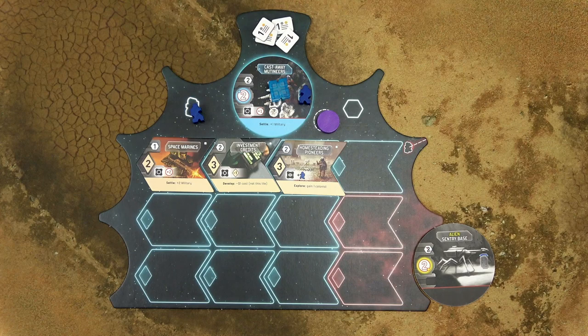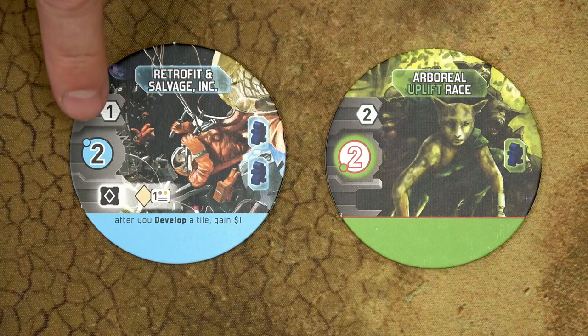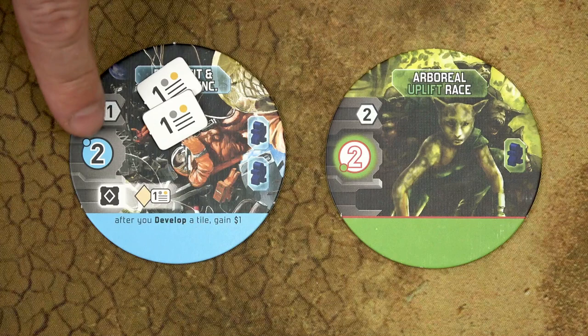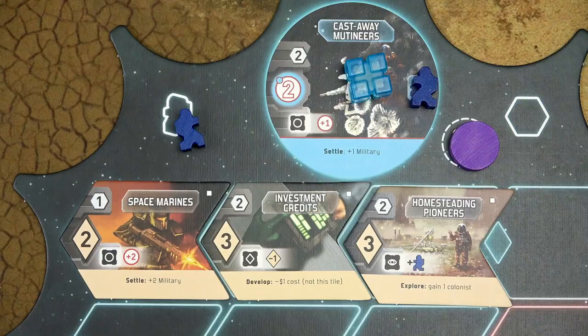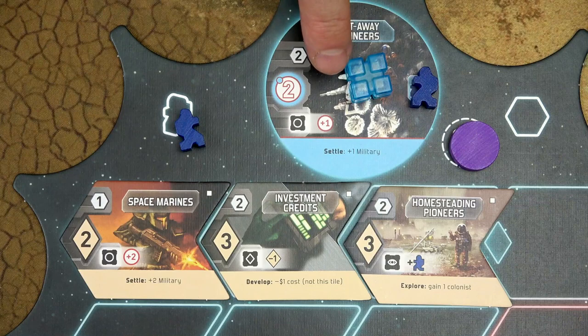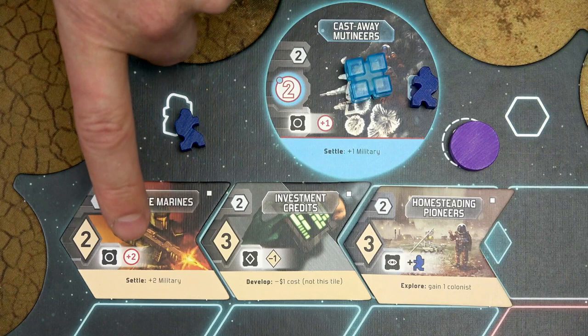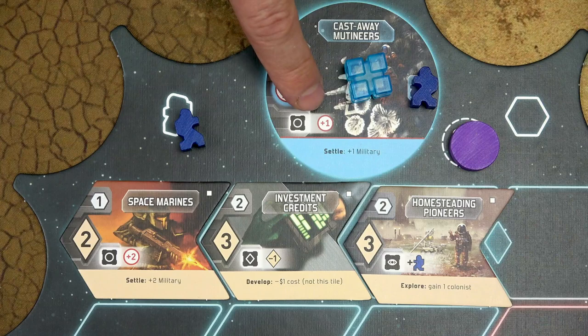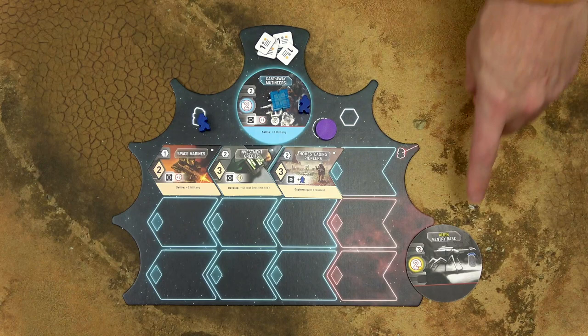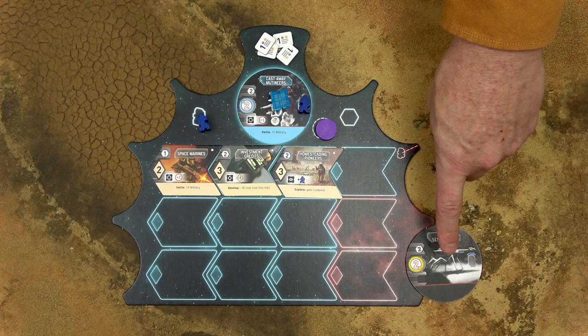Then you either have to pay your credits for the world, or you have to have enough military power to conquer military worlds. There are two types of worlds in New Frontiers. Non-military worlds have this black number, and you need to pay that number of credits from your supply. Military worlds have this red number, and for those you don't pay in credits — you need sufficient military power on your empire mat. Colonies or development tiles that have a settle power with a red circle and red plus number give you military power to conquer military worlds. In this case, two powers together give you plus three military power. In order to colonize a military world, your total combined military power has to be equal to or higher than the defense number on that military world. You may never combine military power with credits.